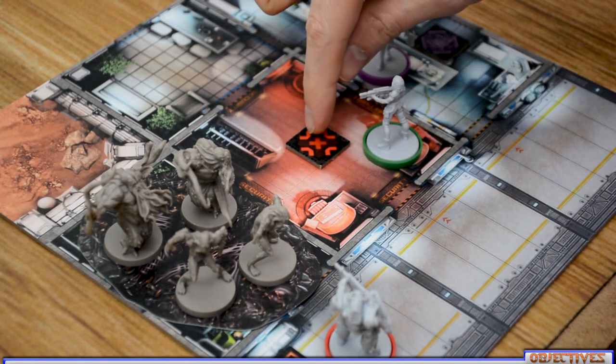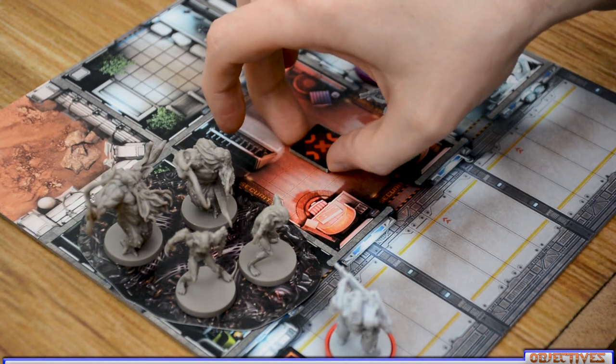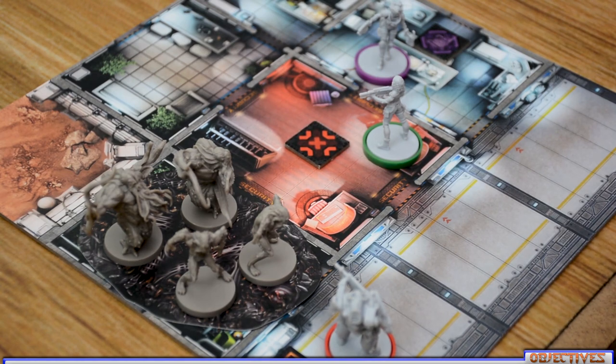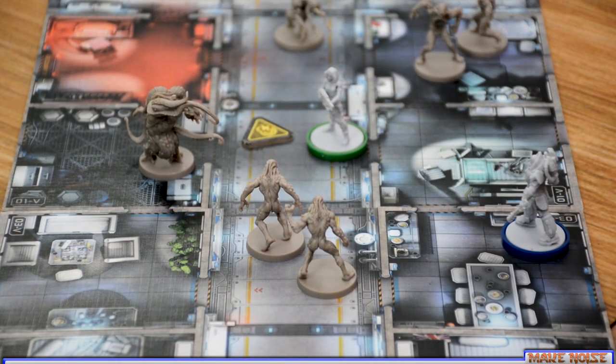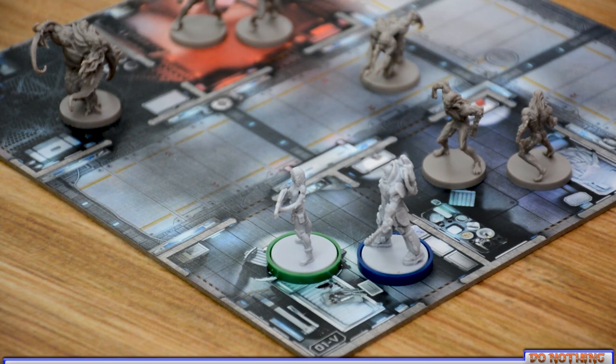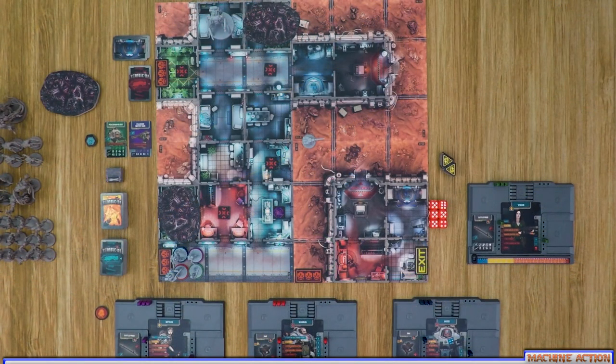Taking or activating an objective allows a player in the same space as an objective to pick it up and reveal it, or to activate it per the scenario's parameters. Many objectives give survivors experience points or other benefits such as prototype weapons. A survivor can also spend an action to make noise, adding a noise token to their current space for each action spent. Finally, a survivor can also choose to do nothing — they are not required to spend all their actions during their turn.